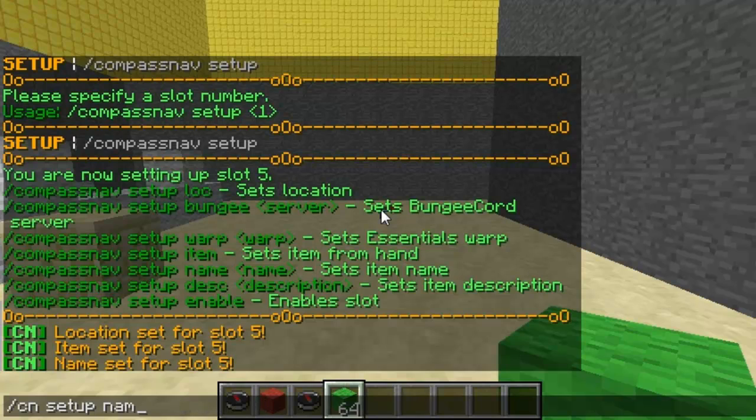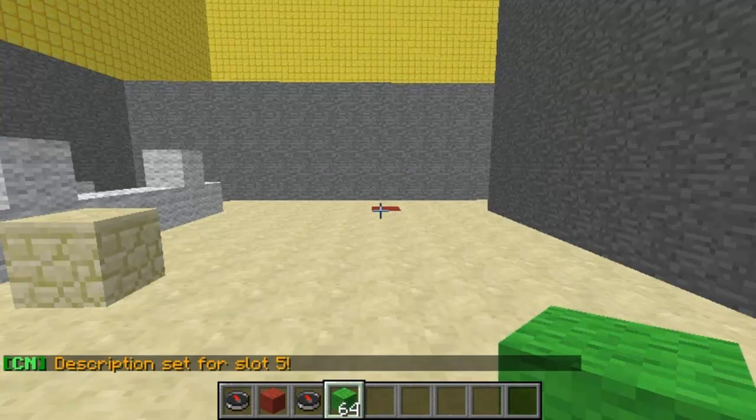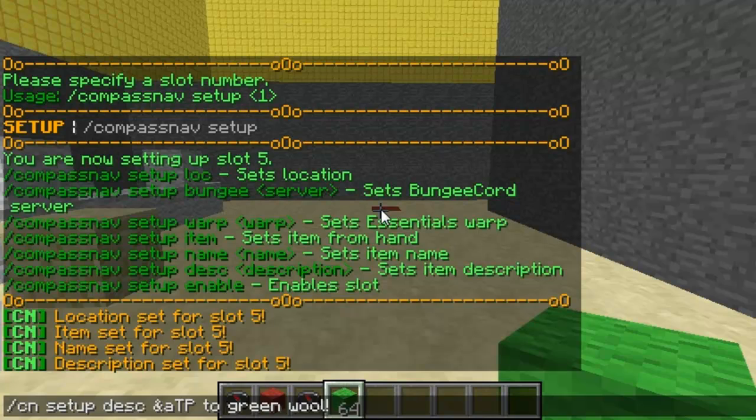You can also add a description underneath that explains what the green warp does. So `description`, then type something like 'TP to green wool' — that's the description. You could also say something like 'use a snowball, teleport to the paintball arena' or whatever you wanted.